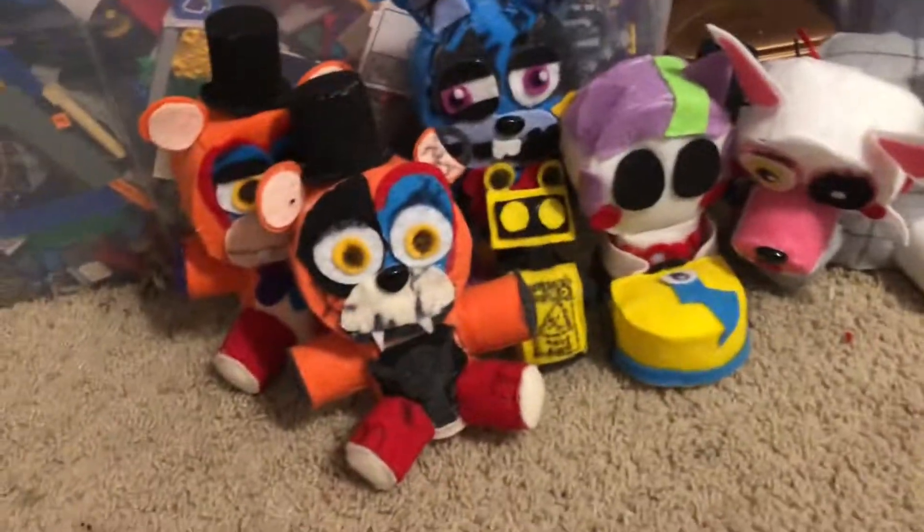I'm gonna get Jumbo Lefty for comparison because later I'm gonna have a really big plushie. So here's Jumbo Lefty, and here is Monster Glitchtrap — he's about up to Lefty's ears. Right here he's probably about to his cheek. So there's Monster Glitchtrap. Let's keep him out of the box because there's nothing else gonna fit in here except for these last ones. Speaking of a lot of ones, let's go on to the Security Breach section.